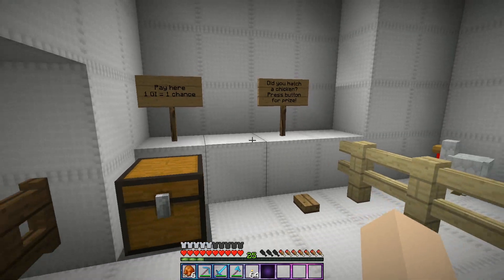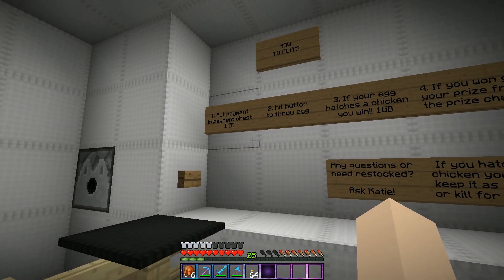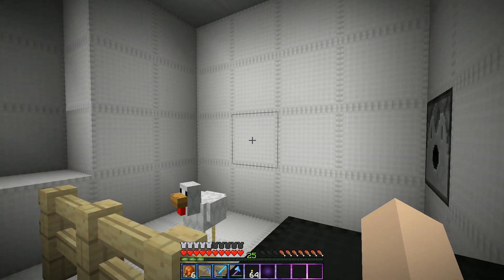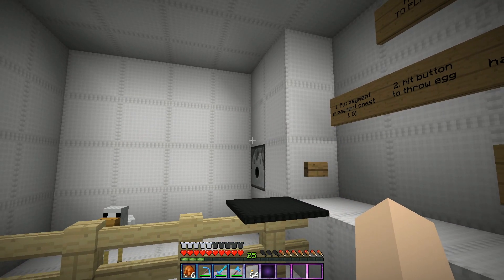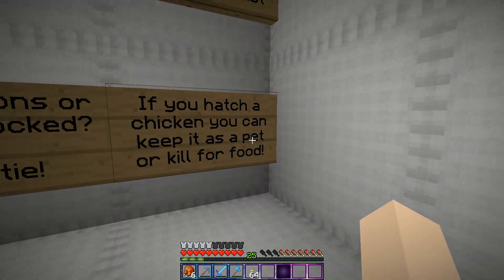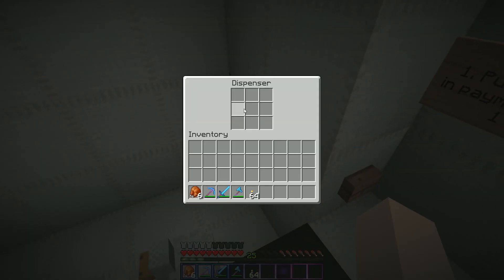This is called the Cluck Cluck Casino. Basically there's a chicken over here in the dispenser. The way this casino game works is you put the payment in the chest — it costs one gold ingot to play. Then you hit this button, which throws an egg. If your egg hatches a chicken — which I believe is a one-in-eight chance — then you get a prize: one gold block, which shoots out right here. And if you hatch a chicken, you can keep it as a pet or kill it for food. We already have one chicken living here producing eggs.